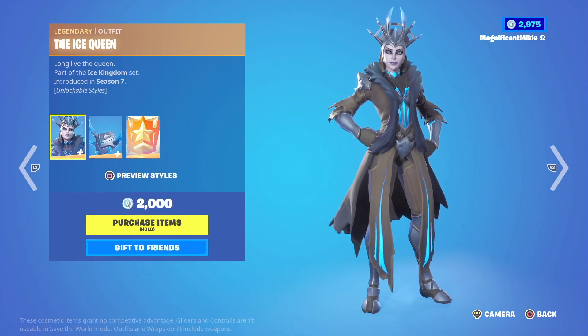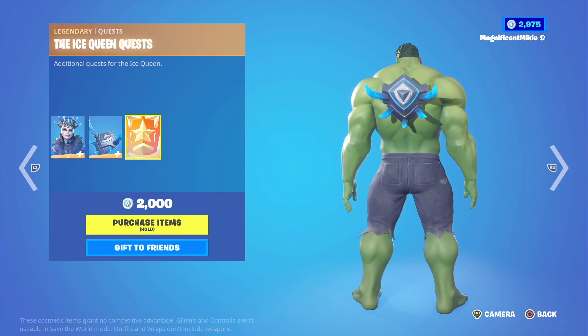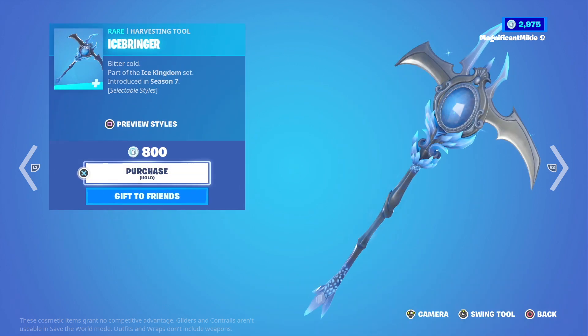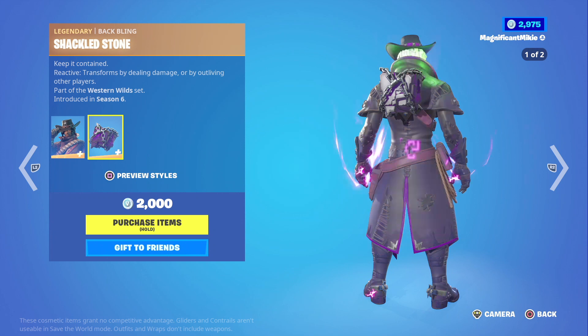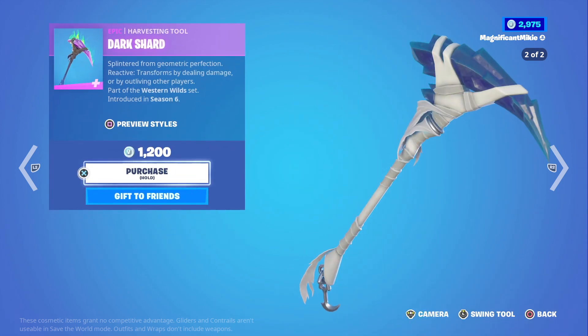The Ice Queen Outfit with Ice Spikes Back Bling and the Ice Queen Quest for additional styles is $2,000. The Ice Bringer Harvesting Tool is $800. The Dead Fire Outfit with Shackled Stone Back Bling is $2,000, and the Dark Shard Harvesting Tool is $1,200.